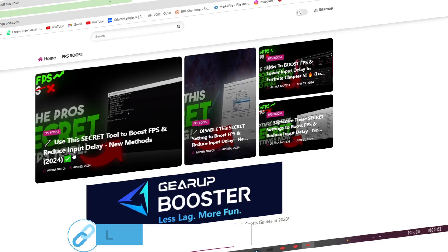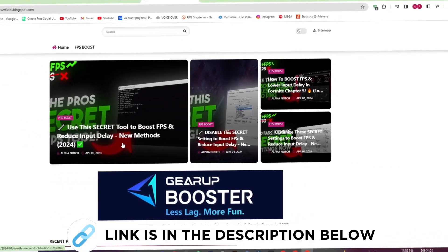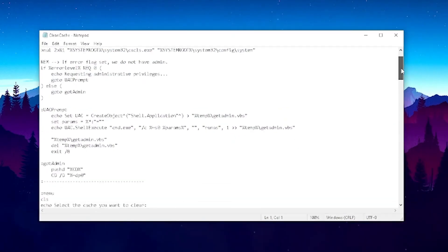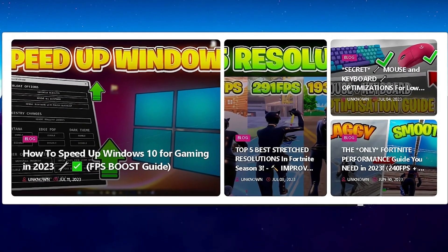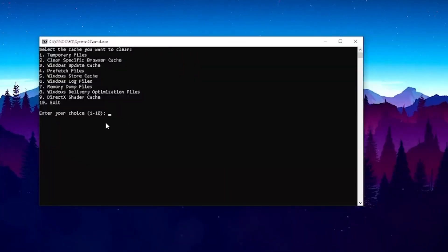First go to my website — link in the description — and download the FPS boost pack. I actually made a whole entire tool which basically allows you to clean any sort of temporary data from your PC. You can get it on my official website, link in the description. I'd highly appreciate a like and subscribe since this took some time to code. We have options to delete various types of temporary data.